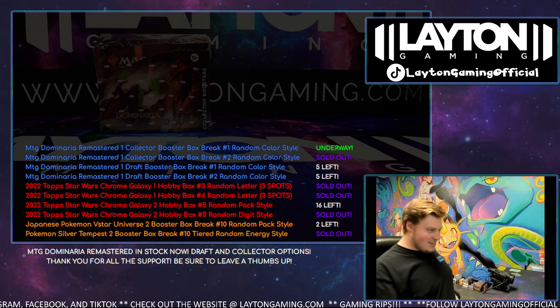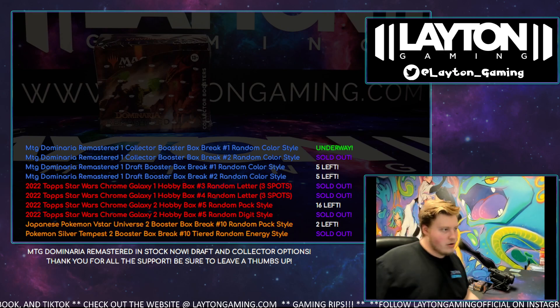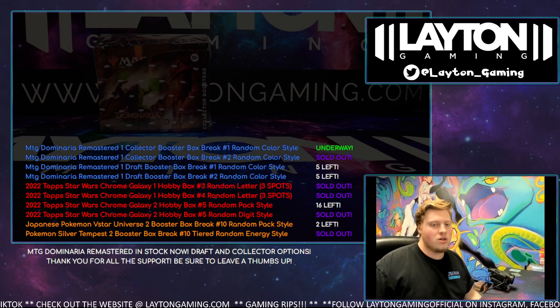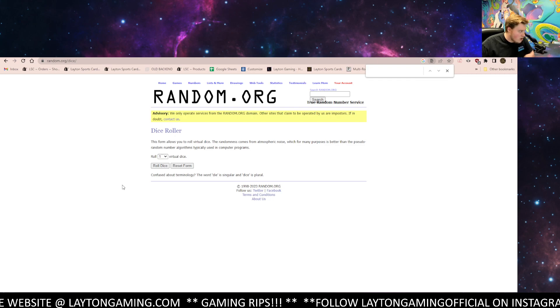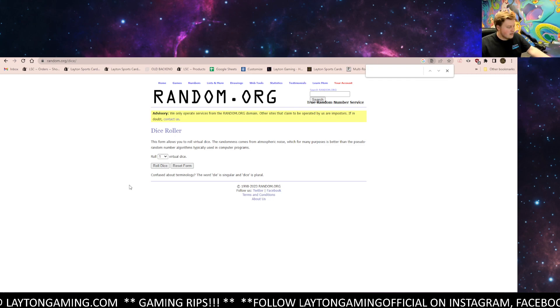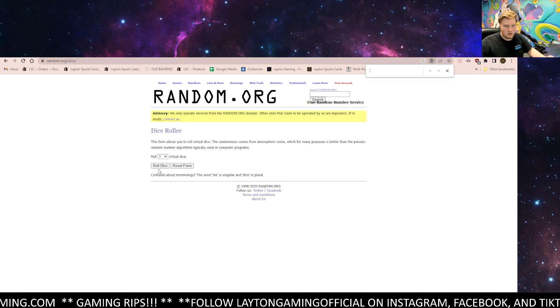Everyone, Caleb here with Late in Gaming. Tonight we are doing our Dominaria Remastered One Collector Number One random color style. Thank you for joining, good luck. We're going to start this out by rolling the dice for all multi-color cards — one, two, three to the left; four, five, six to the right — and this is for the entire break here for multi-color cards.